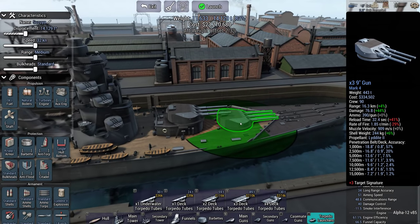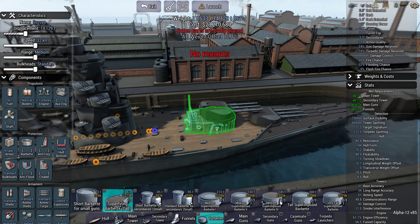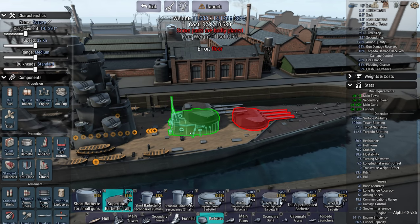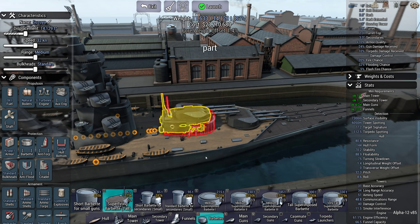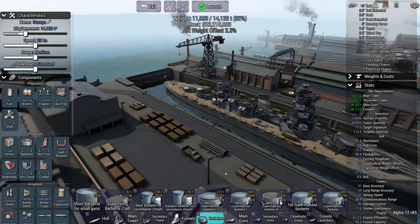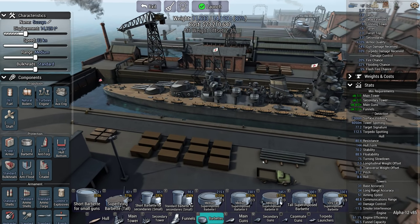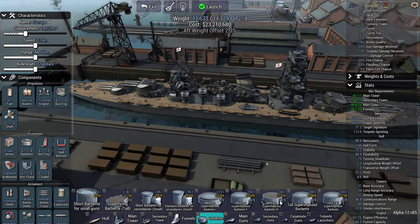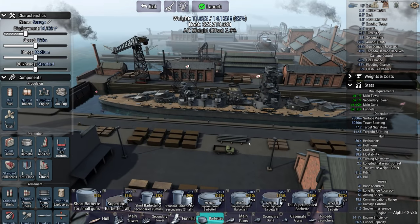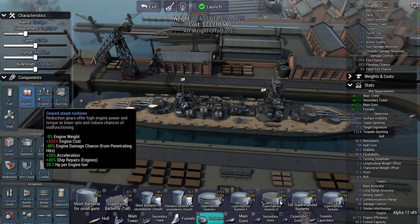We have an aft weight offset. I know I am not sticking to my own rule of the firepower sweet spot. I should go for an ABX triple, or I should go for duels, but screw it — break my own rules.